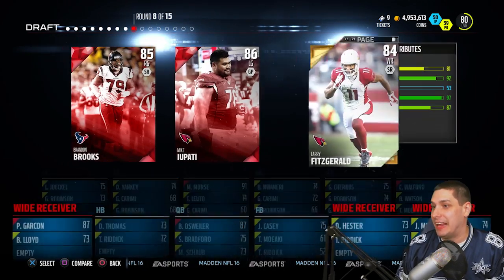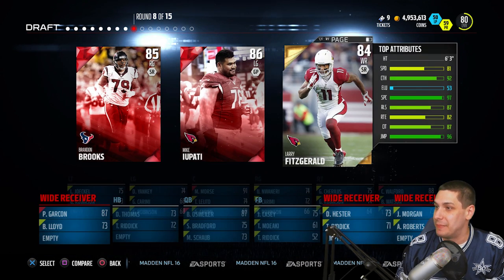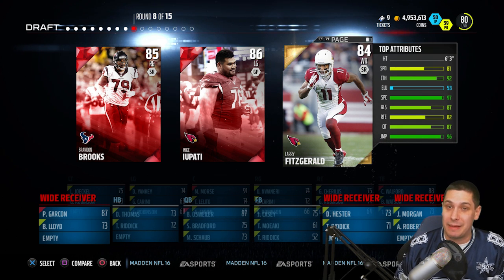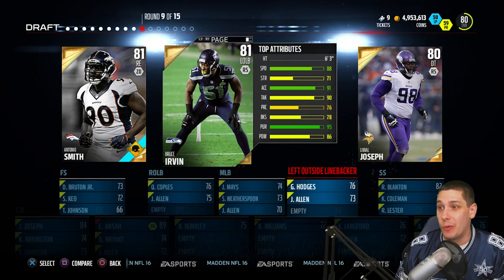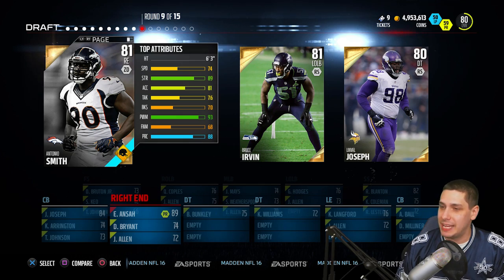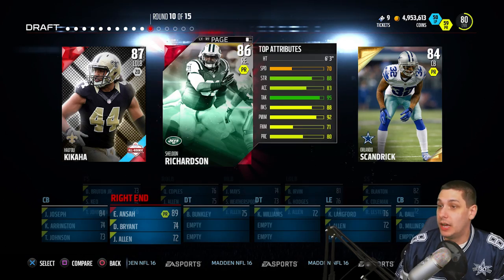We've got two offensive linemen and then a wide receiver. Larry Fitzgerald is pretty slow, but he's not slower than those offensive linemen, so we get another wide receiver — our second. At 81 speed, that's pretty low and he might not get on the field very much. Next we've got some defensive players. Bruce Irvin is always a good one to get — left outside linebacker, 88 speed, definitely the fastest of this group. I would probably take him anyway, so definitely a good pick there with Bruce Irvin.